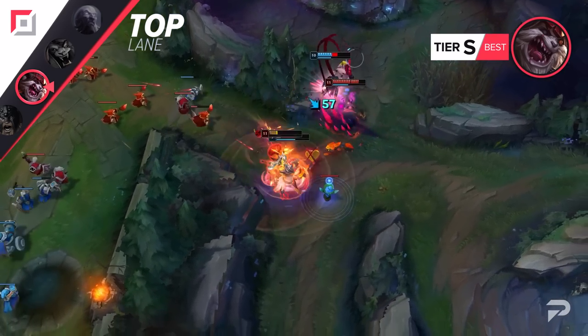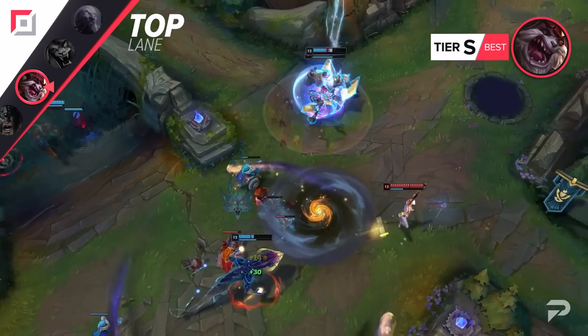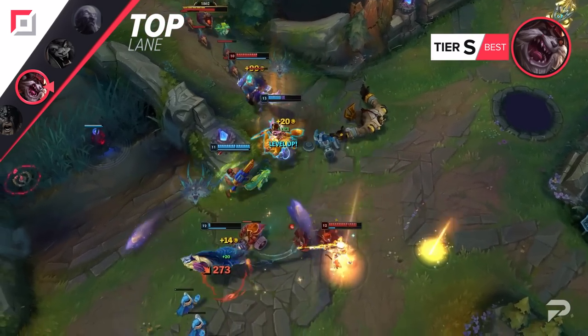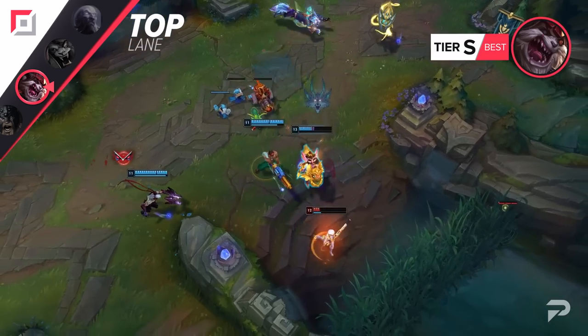Eclipse is by far his best item for trading 1v1. Most people opt for Goredrinker to focus on 5v5-ing, but if that's your goal, that's still not his best item. Jak'Sho is actually way better — the resists and drain gives you way more beefiness than the heal from Goredrinker does.